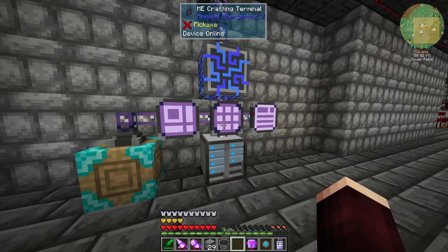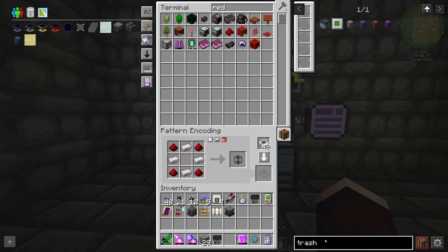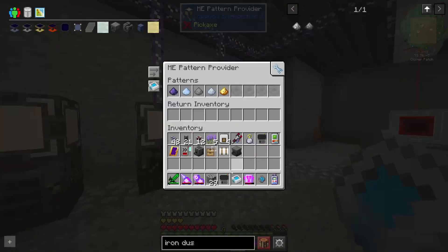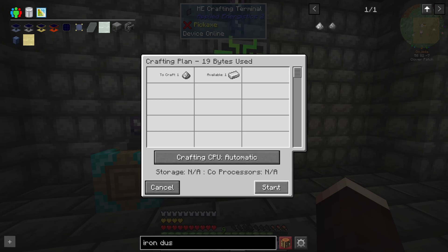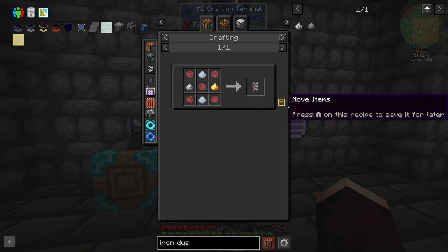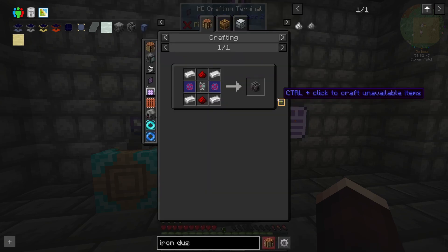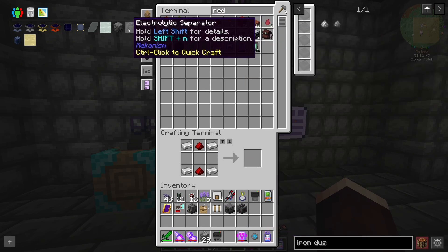That gives us regular brine. Where do we go from there? Liquid sodium — we need to go into an electrolytic separator. I need iron dust for that. Let's teach this system how to make iron dust with the crusher recipe, then throw this into the molecular assembler. Now I should just be able to request the electrolytic separator by hitting control-click. If it shows up as blue, it means it's craftable but unavailable — control-click will start crafting those items. So now we have the electrolytic separator, which will make sodium gas as well as chlorine.